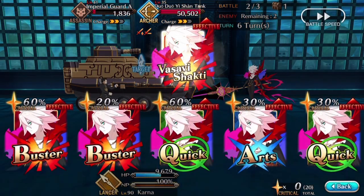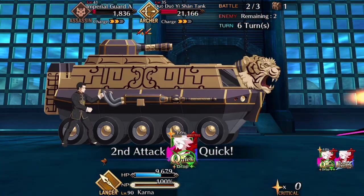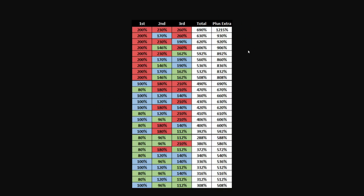Last but not least is the Buster-Quick-Quick combo: yes, the target needs to die, but you need to generate as many stars as possible for the next turn. There will also be some other slides in the image album showing the various card options sorted by their overall damage output, and then with the extra card damage included. Triple arts at 660% overall damage is great, but it's still almost never going to exceed anything that leads with the Buster card. Keep that in mind to help you choose how to better play your cards in the long run.